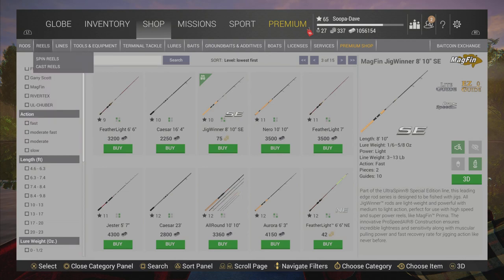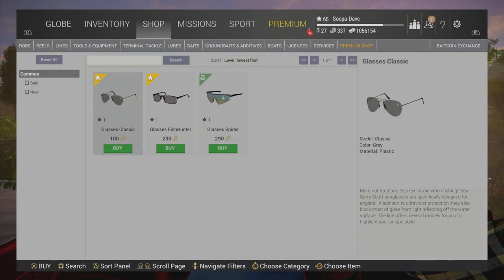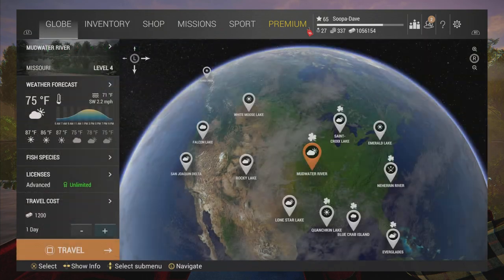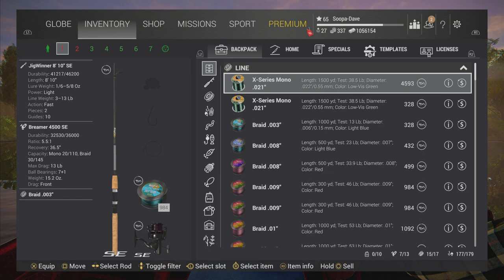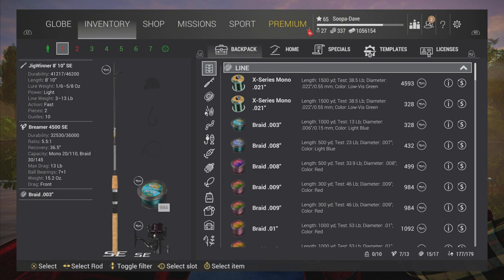Another thing I would definitely not buy with bait coins — and I did a whole video on this — is these sunglasses. They're pretty much just a waste of your bait coins. And the number one thing I see people waste bait coins on is advancing time. There is no reason to advance time early with bait coins. Just sit a minute — it'll help you out without wasting your coins.